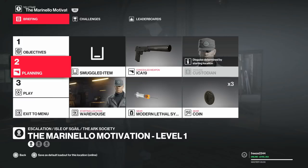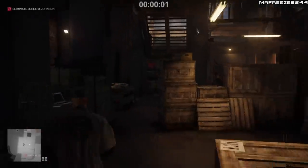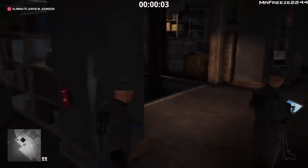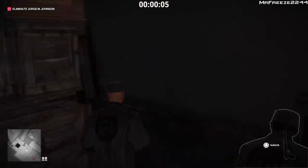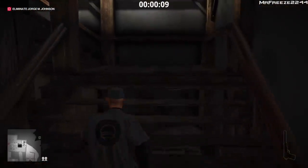For level 1 we just have one target and he's relatively simple to get through. We're going to get spotted by several cameras here — one on this floor and one upstairs — but we're going to take out the evidence anyway so you don't need to worry about that too much.